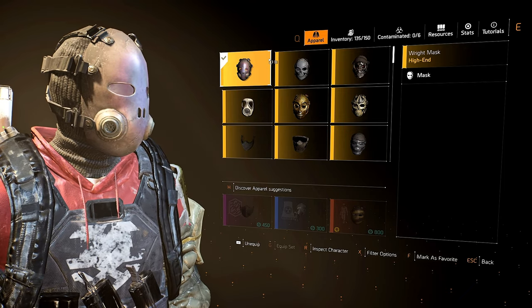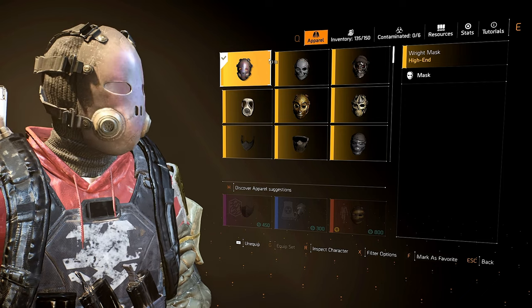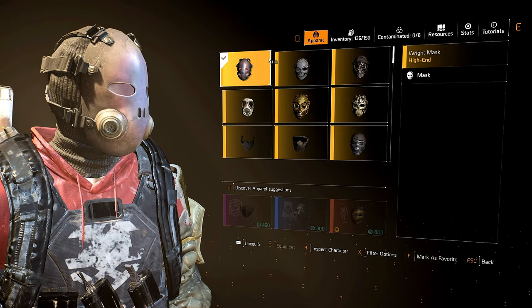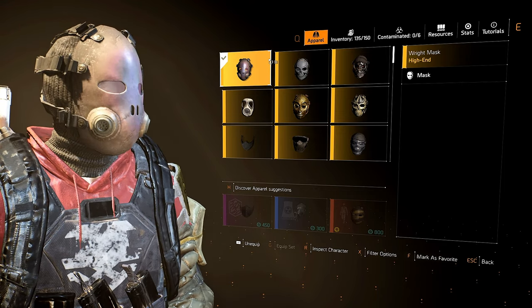I'm going to be showing you how to get the secret hunter mask that is a part of the Paradise Lost new incursion on Division 2. It's called the Right Mask. I'll tell you right away how to get it - you basically have to complete the incursion without any downs with your squad.